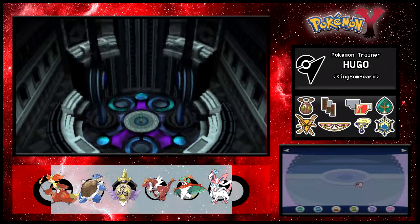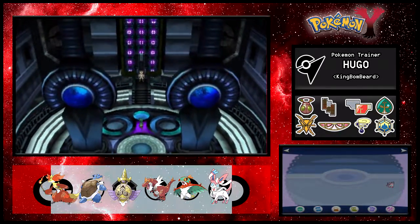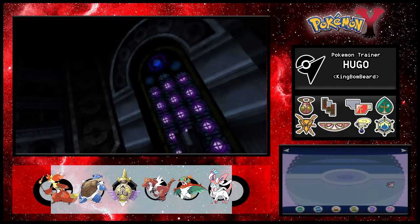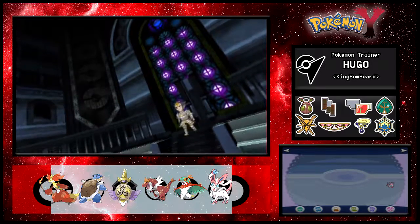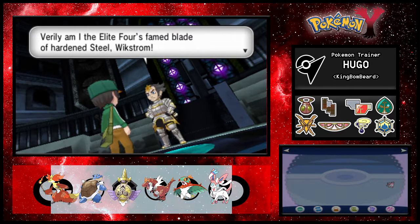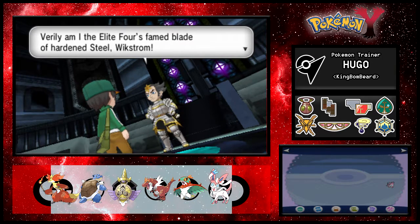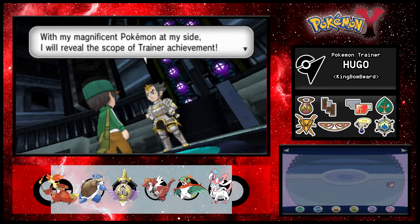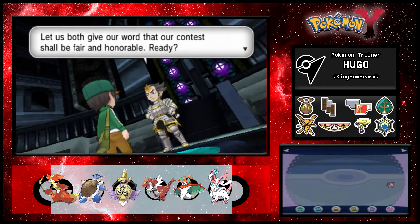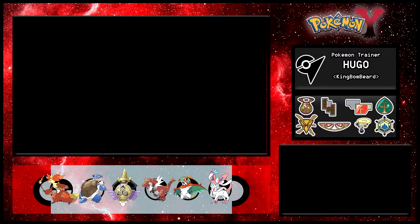I have to say the setups for all the Elite Four in this game are incredibly epic. We step forward and before we even get there he comes down to meet us. Well met, young challenger! Verily am I the Elite Four's famed Blade of Hardened Steel, Wikstrom. With my magnificent Pokemon at my side, I will reveal the scope of trainer achievement.